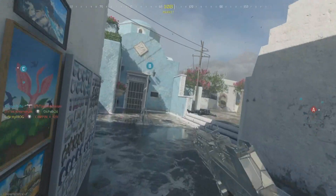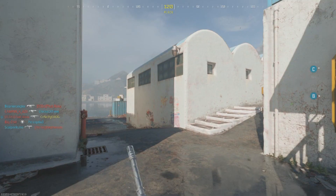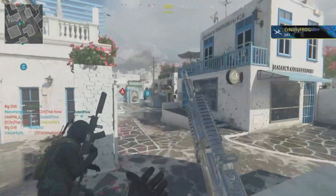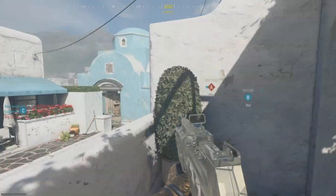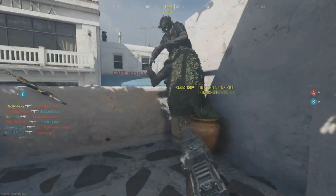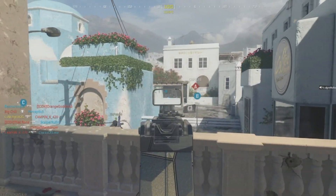Hardcore is slightly easier but not necessary for SMGs — killing people quicker helps, but you're bound to get so many of these kills per match it's not really required. This should be one you get pretty quickly; even the worst Call of Duty player will find themselves with a gold SMG in absolutely no time at all.